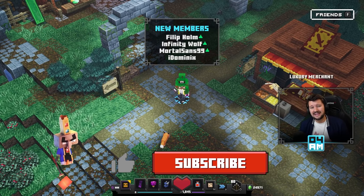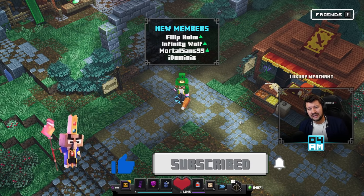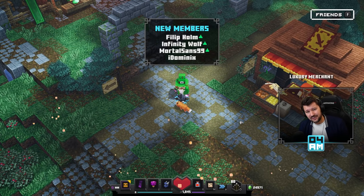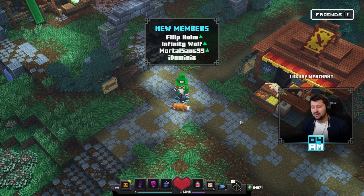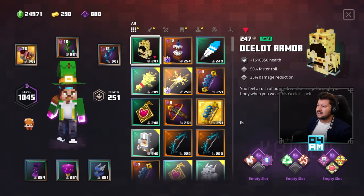A big shout out to Lord Force — big thanks to him for finding out every single skippable room of the Soggy Cave. I'm going to provide a link to his video in the description, but he also gave us some pretty awesome tips to work with.